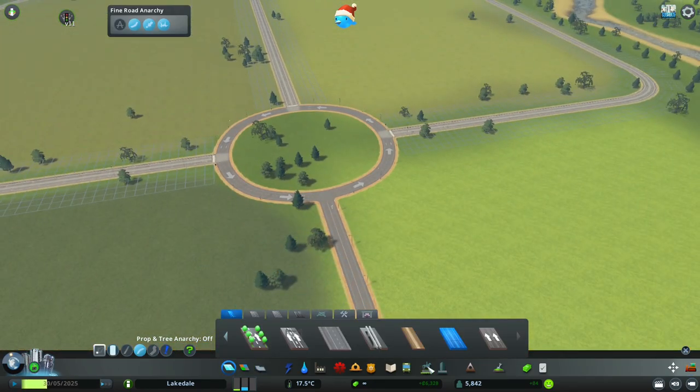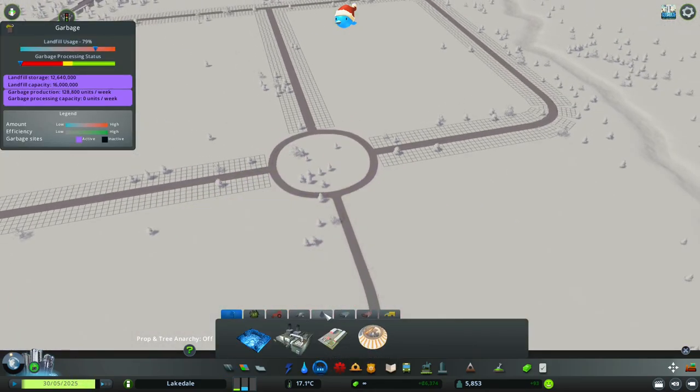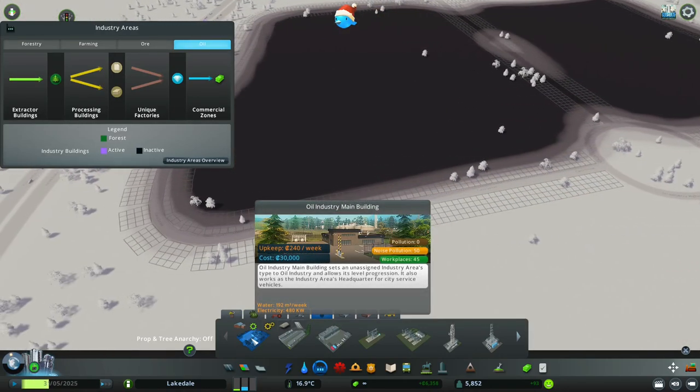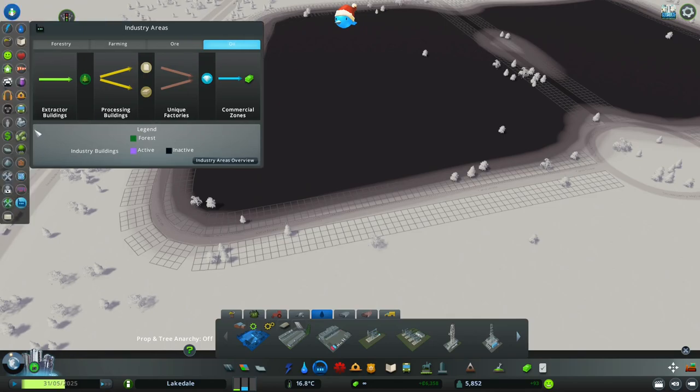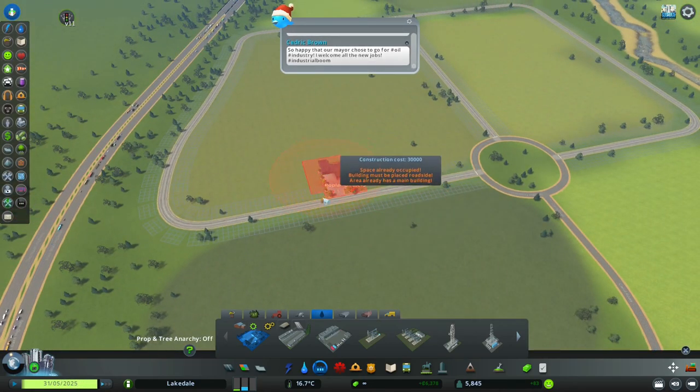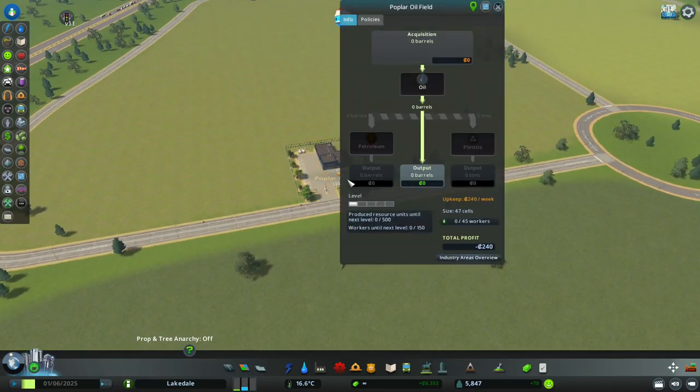So what we are going to do is come into our industry zone. We are going to plop down — so this building here is our oil and cement building. If you don't want to keep the panel open, just click that. So this oil and cement building — there we go — we now have the Poplar Oil Field.